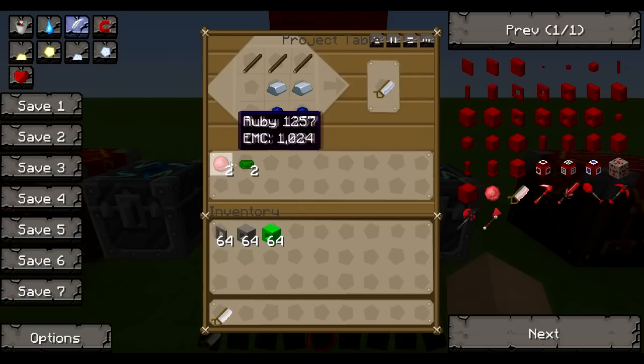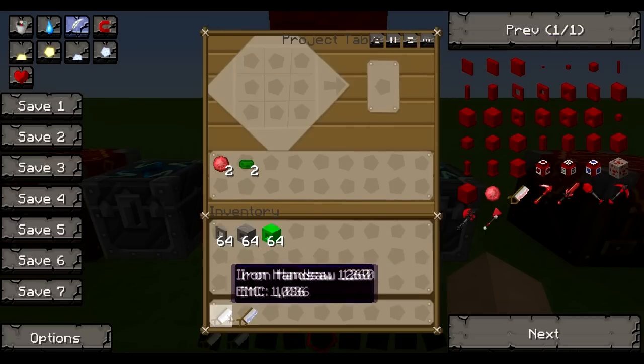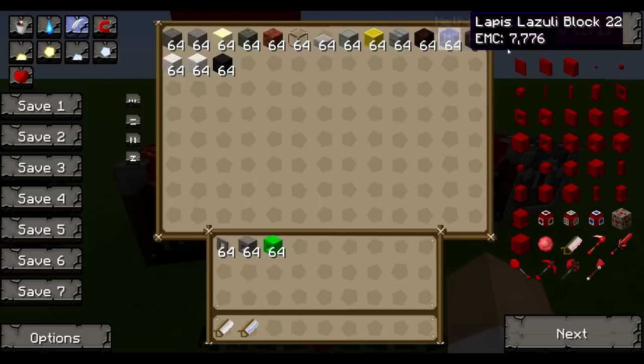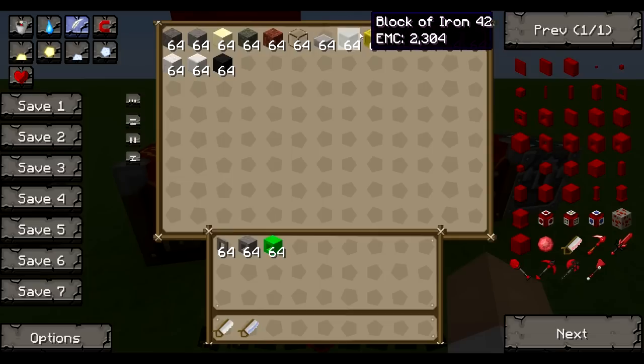Next up is the gem handsaw. You can use sapphires, rubies, or emeralds to make these and they all do the same thing. The EMC value increases quite a bit but it's not very expensive overall. In addition to everything the iron handsaw cuts, it can also cut glass, which is great because you can make glass half slabs and similar things.